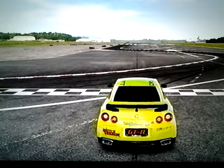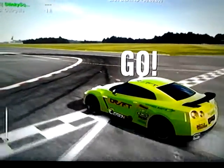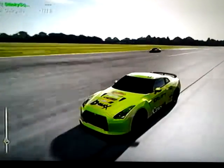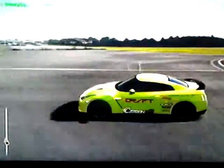Opponent number 6, the Rhys Millen Racing Red Bull Hyundai Genesis, driven by Mr. Rhys Millen himself. I'm guessing that's a drift car or something — then again, it may be wrong, maybe a touring car or something, whatever they do in Japan.